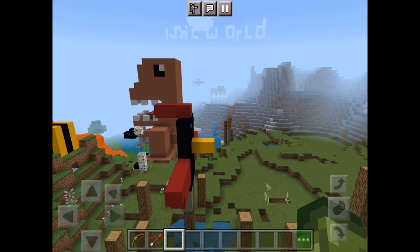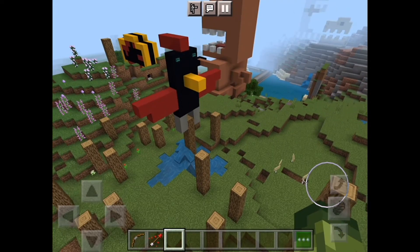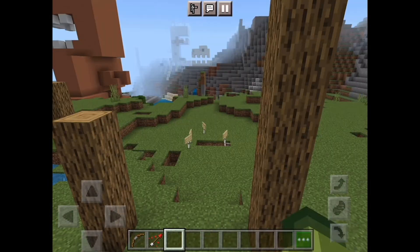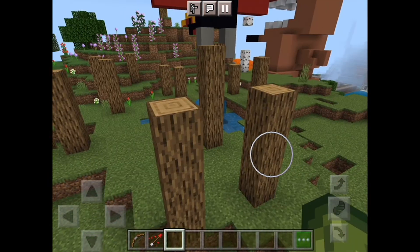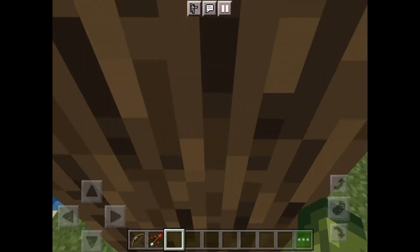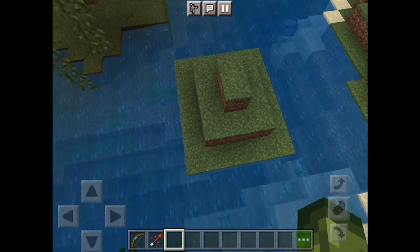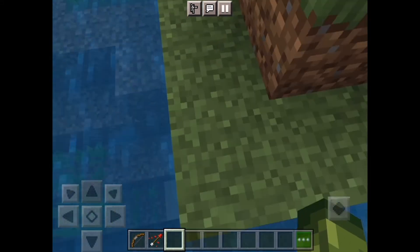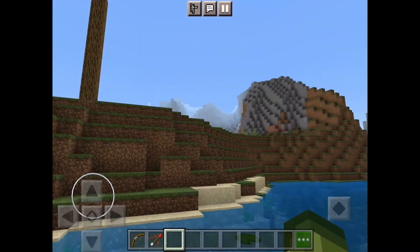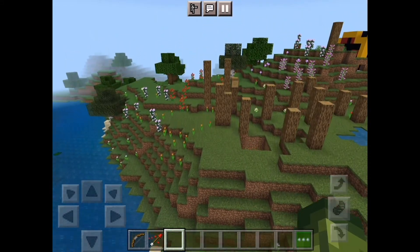There's kind of a problem with a forest of blind trees. When I first came into this world, I was creeped out, and when I was trying to boat my way back, I just saw a random person building something. After that, I never decided to come back to this world again — but of course, I have to.